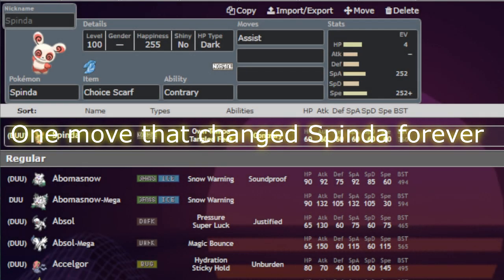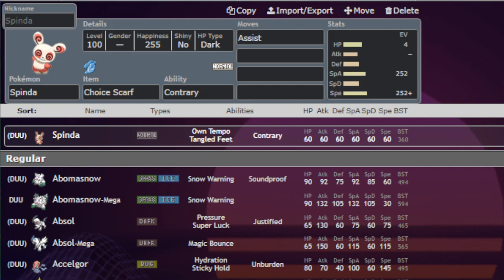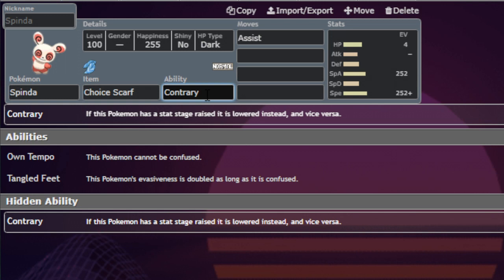So what is this magical move that actually makes Spinda viable? Before we take a look at the move, I want to show you guys Spinda's hidden ability, which is Contrary. Basically, Contrary says anytime you would use a move that boosts your stats, it lowers your stats. And if you were to use a move that lowers your stats, those actually turn into stat boosts instead.